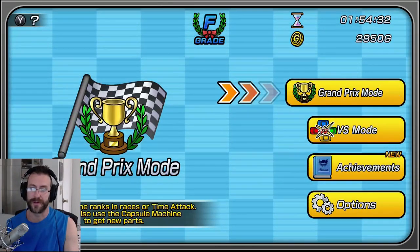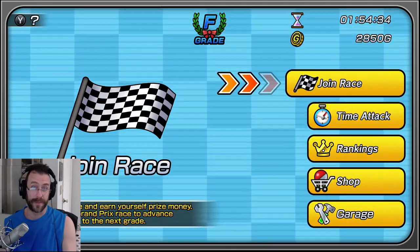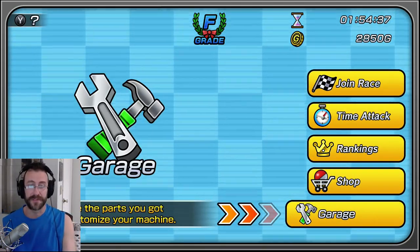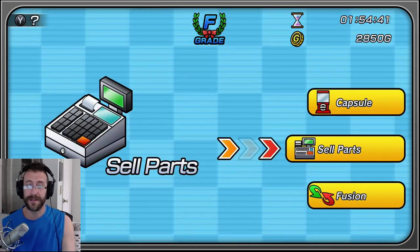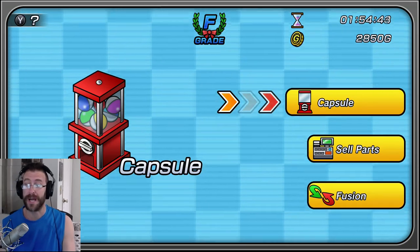So this is Grand Prix mode. This is where you find some of your basic controls like shop and garage. Shop is very cool — this is where you can sell parts, combine parts, and get new parts using the gotcha capsule machine.